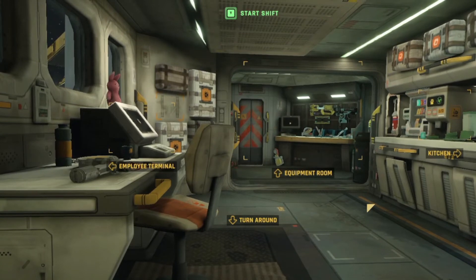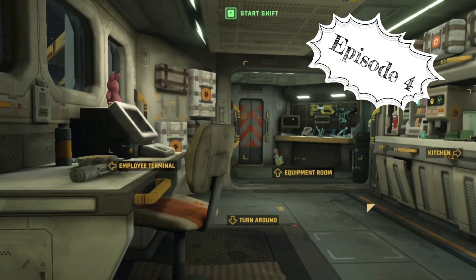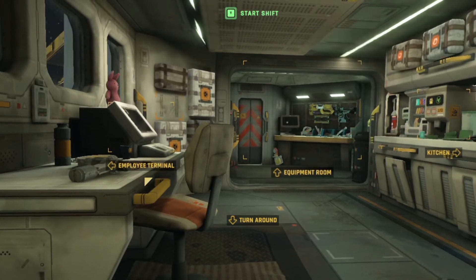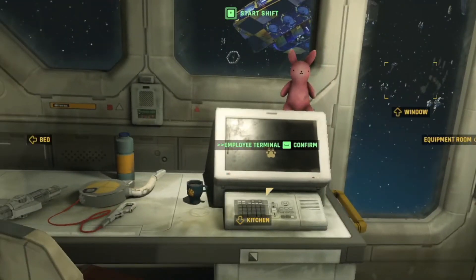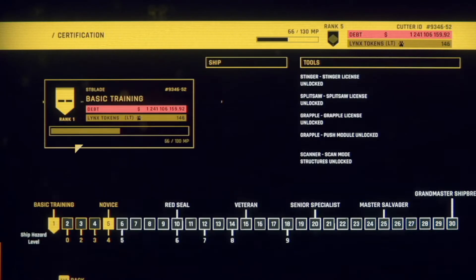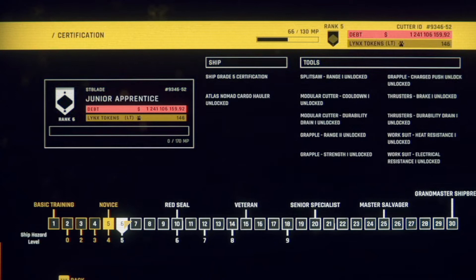Welcome to St. Blades Corner. This is Episode 5 of Hardspace Shipbreaker. We have now achieved certification level 5 and I believe we've got quite a few unlocks to check out. Let's have a look at the employee terminal here quickly. Rank level 5 and all of this stuff have been unlocked for us. Next up will be level 6, which has also got quite a few unlocks coming up for it.